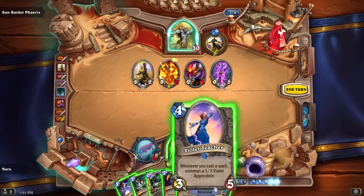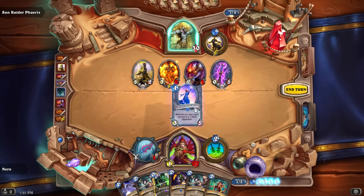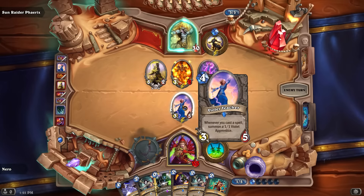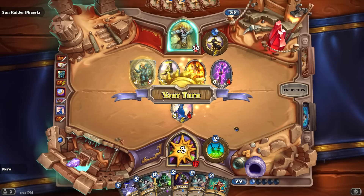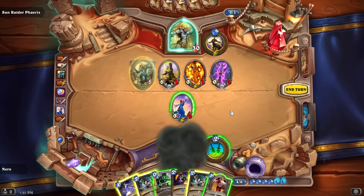Can I Sap the Rod of the Sun? I need to be careful not to fill my board with Violet Apprentices since his Pyromancer will kill them all. There's a Sunwalker on board. I've got a South Sea Deckhand — if I equip a weapon I can put him out. Let's Sap that annoying thing out of the way first, then get a weapon going.